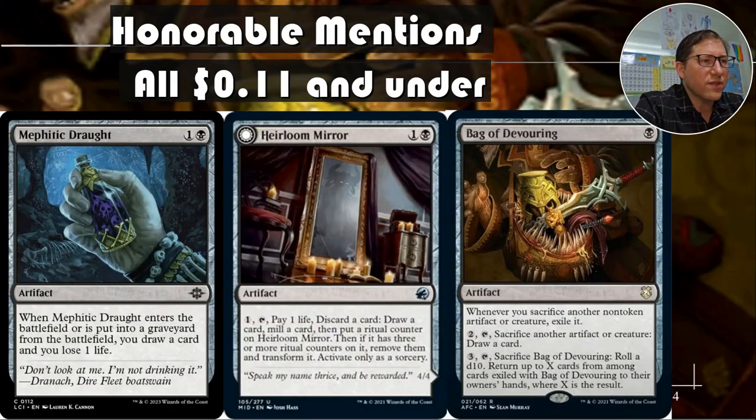Honorable mentions — these are all 11 cents and under. So Mephic Draught, I think this is seven cents. When it enters the battlefield or is put into the graveyard from the battlefield you draw a card and lose one life. So for one and a black you immediately get to draw a card. You need some way to sacrifice it, so this is great in a deck where you can sacrifice and recur it over and over again. Every time you sacrifice it you draw a card and lose one life — pretty good deal, though very niche.